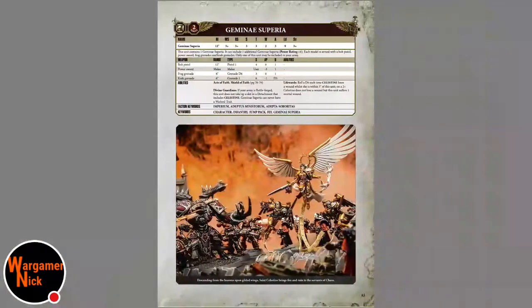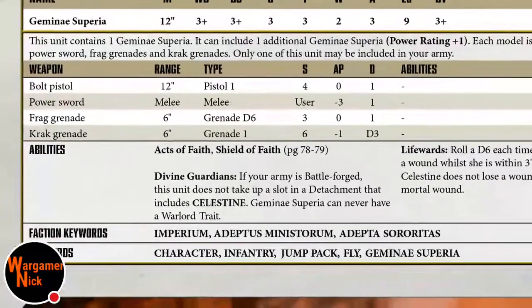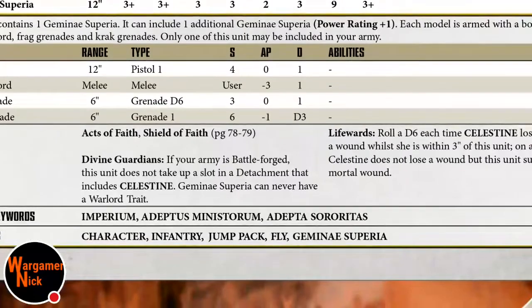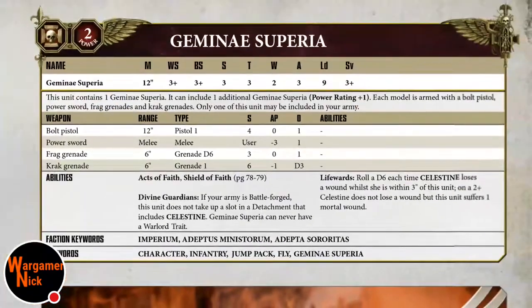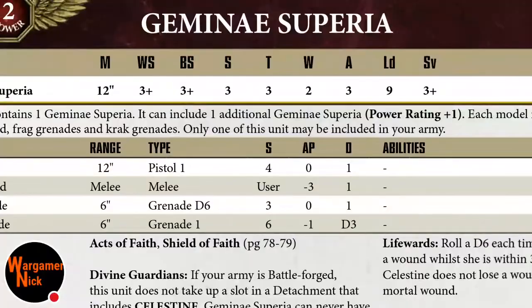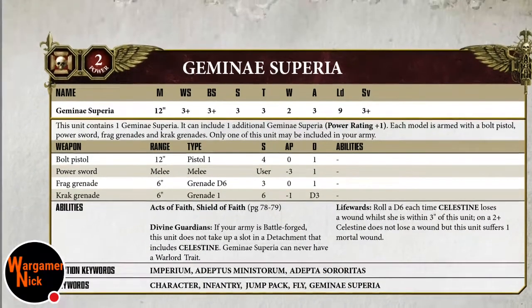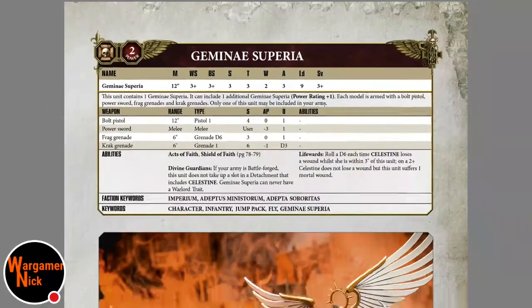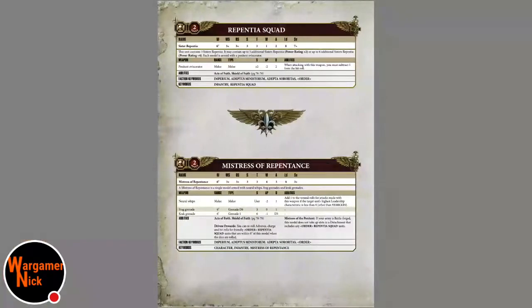The Geminae Superia go along with Celestine. Feel free to rage in the comments about my pronunciation. They have a two-plus save and do not suffer mortal wounds on that roll, making her last longer. However, she only has two wounds - being a character she might be all right as a bodyguard, though someone might have a better use for her.